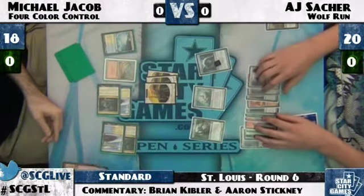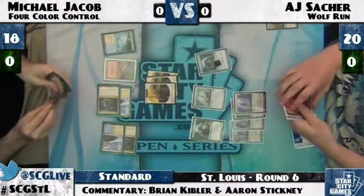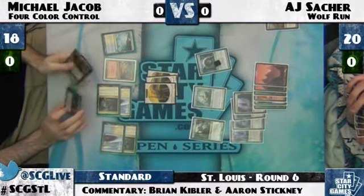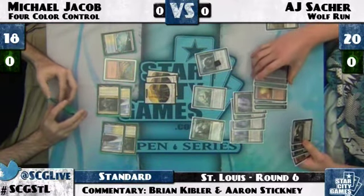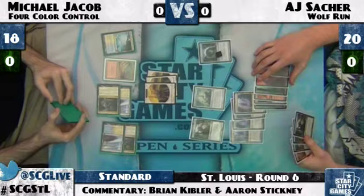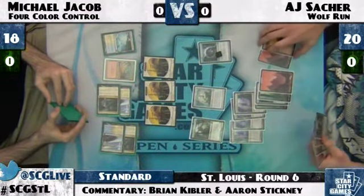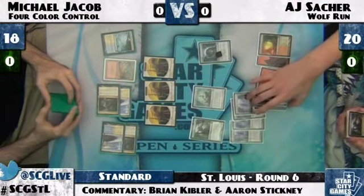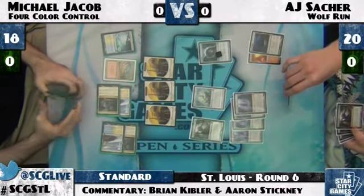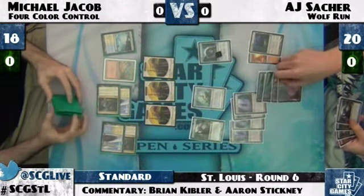Gut Shot is also clearly fantastic against a lot of creature decks, so it's doing a lot of work in many places. AJ, recognizing the potential of a Gut Shot, is considering whether to just attack with all his Ink Moths and try to poison MJ out progressively. He also could attack and sink everything into Wolf Run on the Titan or the Simulacrum. I'd be inclined to pump into the Titan, because the Simulacrum could theoretically die to a Galvanic Blast or a pair of Gut Shots and you'd have basically gotten time-walked.